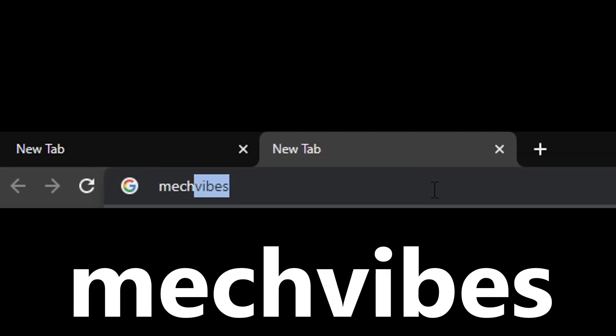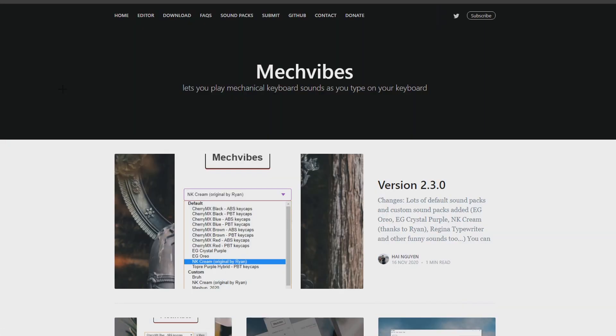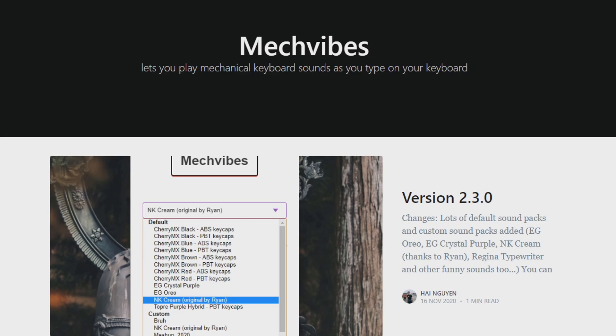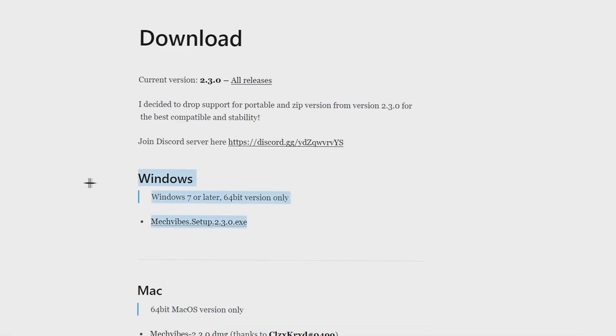Once you search up Mech Vibes, it's going to be the first result. This is the software that you guys will need to get your keycaps to sound so much different. Once you're on the website, hit download and choose either Windows or Mac — it works on both.